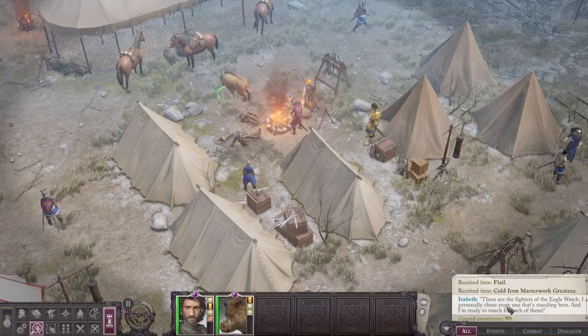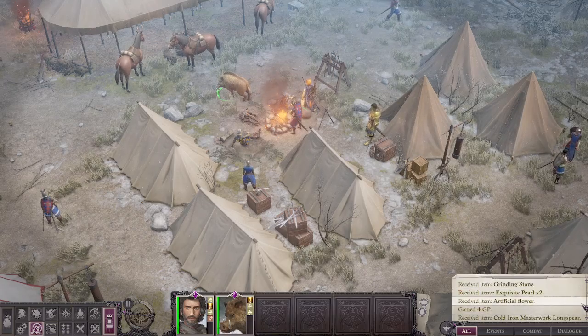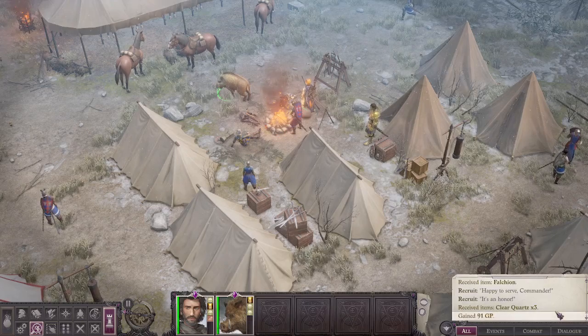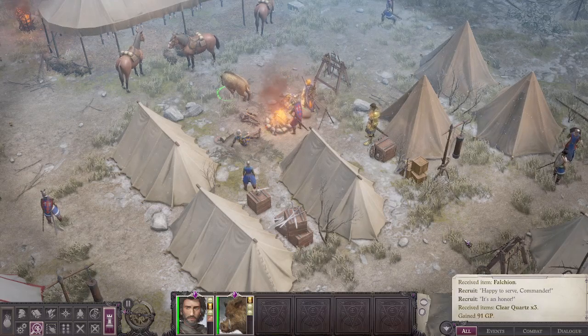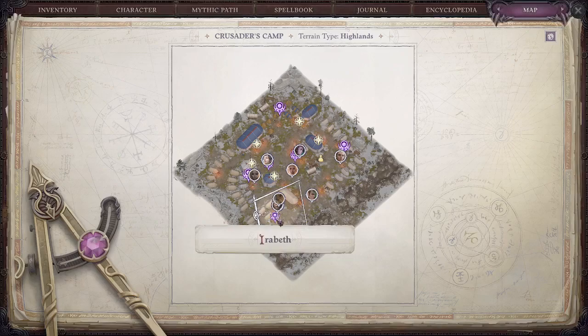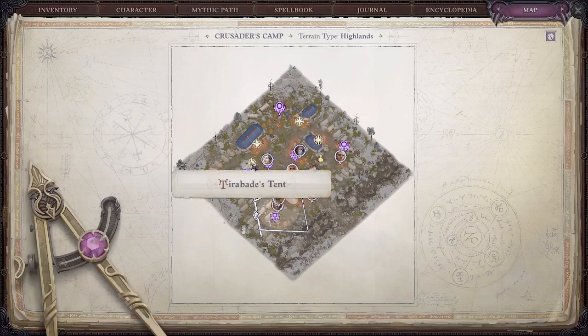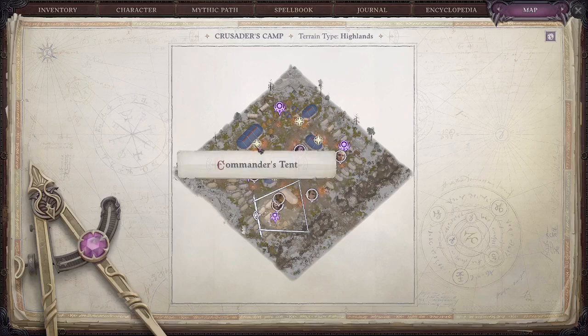These are the fighters of the Eagle Watch. Oh okay, so we are now in the Eagle Watch part of the camp. Is this right? You're watching, Commander. No, this is the Eagle Watch commander. Yeah, let's look at everything else. This is your dandy boss tent, your bait's tent, this is the commander's tent.